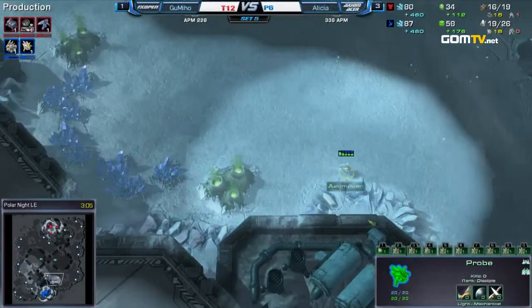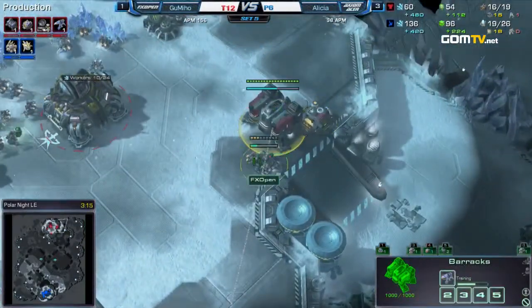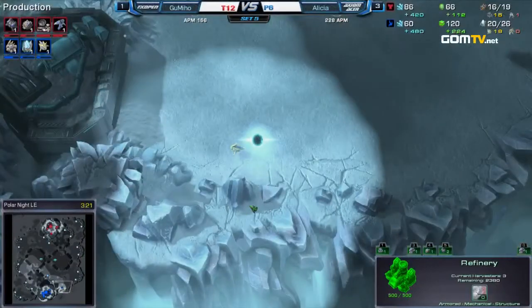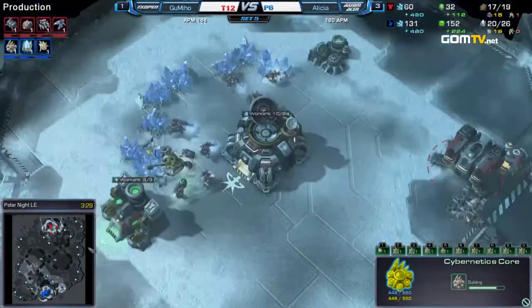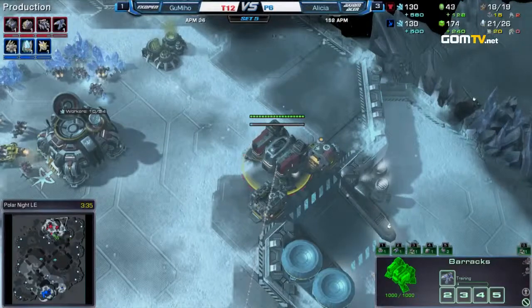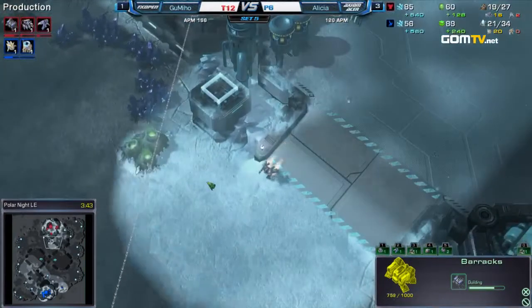We did have a quick core here with only the one-and-one double gas, and now we've got triple. I think he's going to hide a dark shrine down there — no, he just checks for proxies. Actually, I think he's going to hide a dark shrine, because that's a very unlikely place for a Reaper to scout on this map. The reason why I think dark shrine and not stargate is because if you want to hide a stargate, you usually want to put it closer to your opponent. But it could be a void ray with a slow void ray timing — you never know.